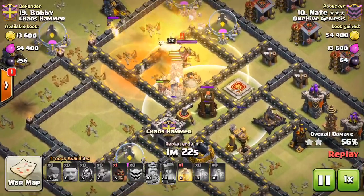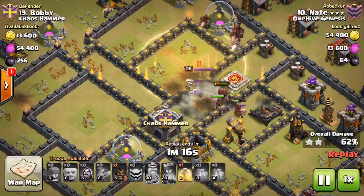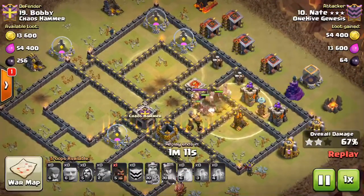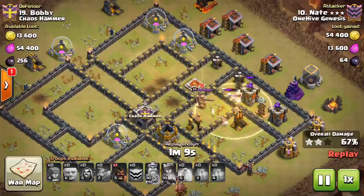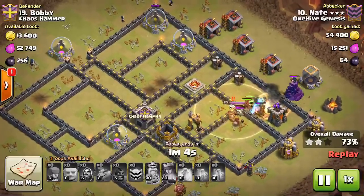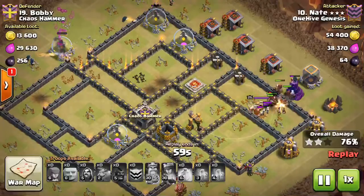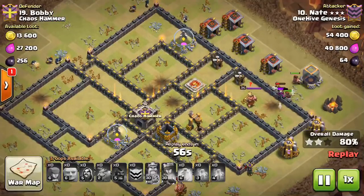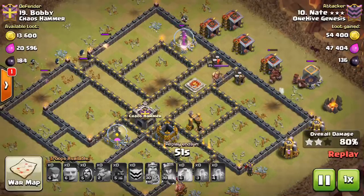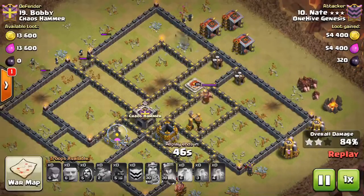Had the bomb tower been where the expo is, it would have been closer to the bomb trigger — bomb tower first, then two seconds later the double giant bomb set. That probably would have killed the hogs. But here they go across, trigger it, and it doesn't quite kill them — they have enough hit points. Then that bomb tower goes off again, but they were already back up to two-thirds health by then. That's why you want your bomb tower towards the outside of the base, because hogs typically work their way from the outside in. Having the bomb tower closer to the outside means it'll be on the front side of the double giant bomb set, making it more likely to kill the hogs.